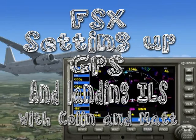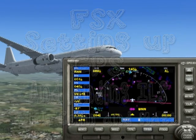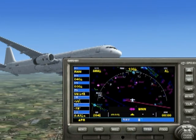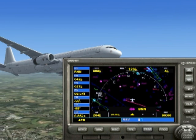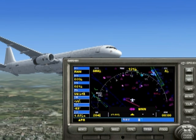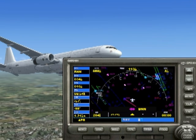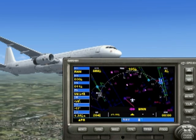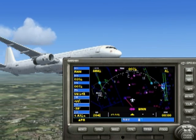Welcome aboard this standard type Airbus 321 within Flight Simulator X. We're currently circling the Bravo November November VOR just outside Heathrow Airport, that's Echo Golf Lima Lima. We are in the process of beginning our descent into Echo Golf Lima Lima 27L. I'm going to talk you through the GPS and the ILS approaches in this particular aircraft so you get an idea of how to use the GPS system.